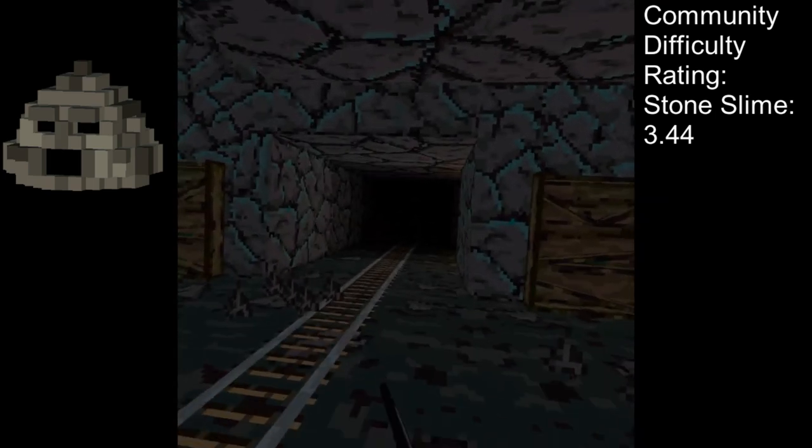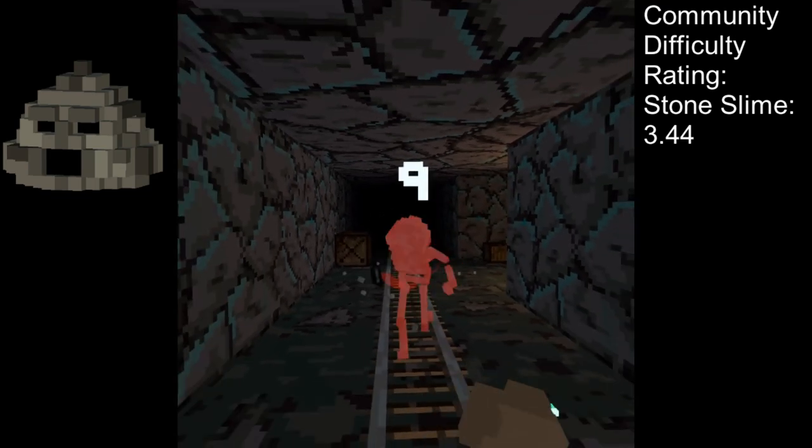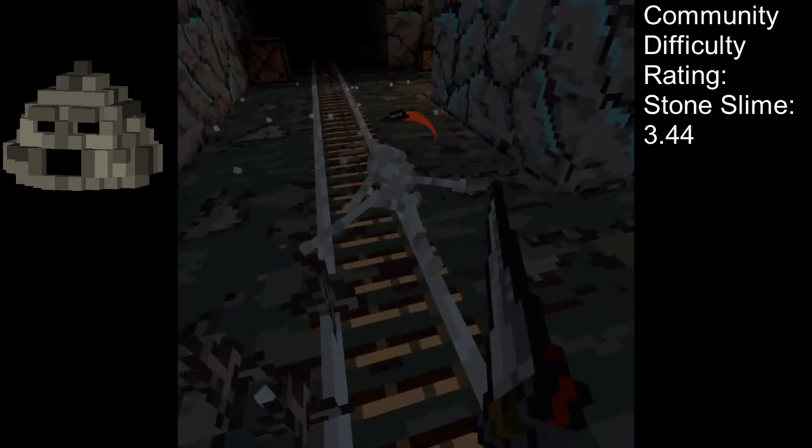Striking downward on the slime can either lock it on the ground leading to an easy kill, or result in a very fast, unreactable wall of spikes damaging you.